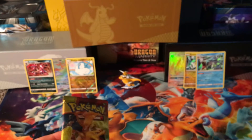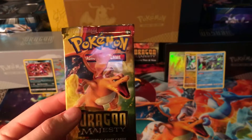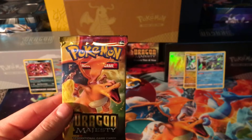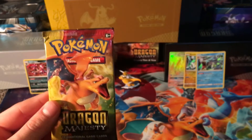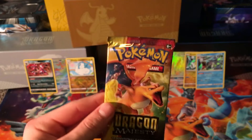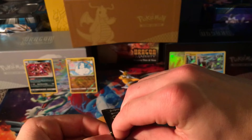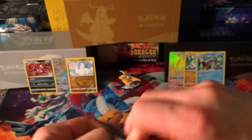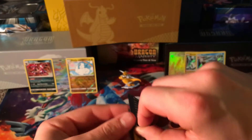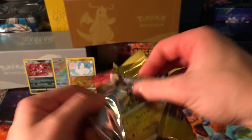We are down to our last pack in this video guys — we got Charizard Dragon Majesty Booster Pack to get into. But before we get into this last pack, make sure you hit that like button, subscribe — we're on the road to 200 subscribers. Comment in the comment section below if you guys are jacked up for part 3. So here we go guys — Charizard, one of my favorite Pokemons for sure. I mean, he's just a beast, he is the leader of the squad, he will carry. That was a super hard pack to open up.